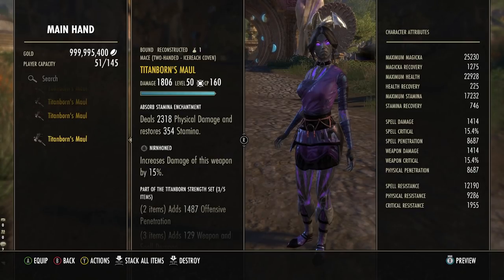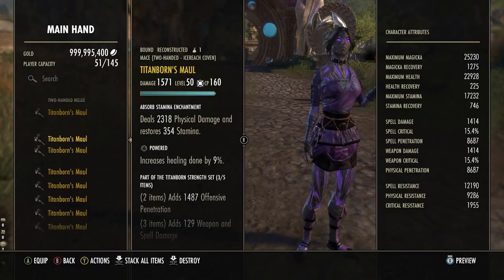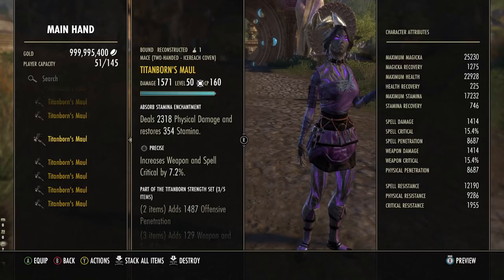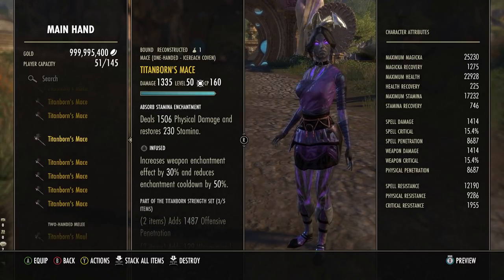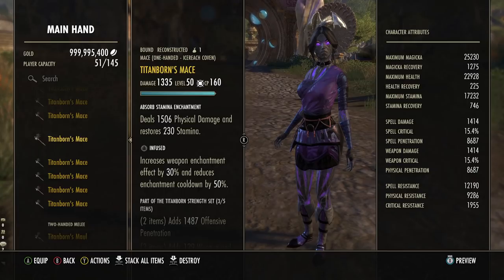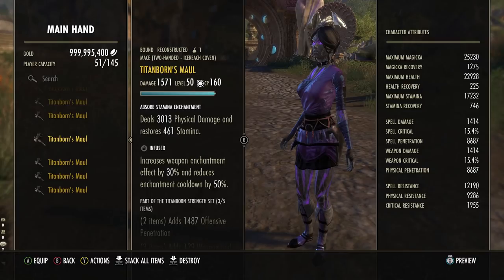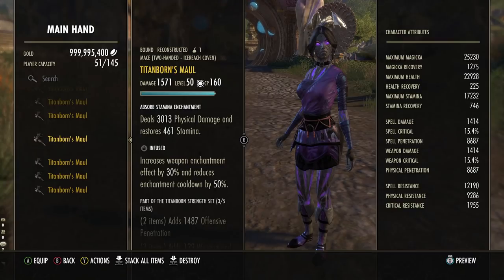There are a few extraneous situations that will impact the weapon traits rank. For example, Nirn Honed on a 1H mace has 15% increase of weapon damage, and for a 2H Nirn Honed also has 15% increase of weapon damage. So the trait value on Nirn Honed on the 1H and the 2H are the same, which is very big. Also, infused has the same 30% enchantment effect increase for both 1H and 2H, but the big difference is infused on one-handed weapons has half the enchant value - 1506 physical damage on the 1H versus 3013 on the 2H.